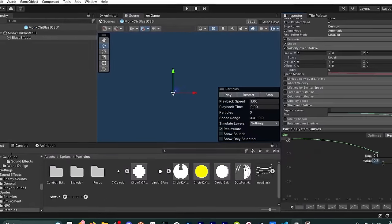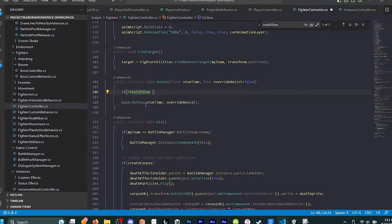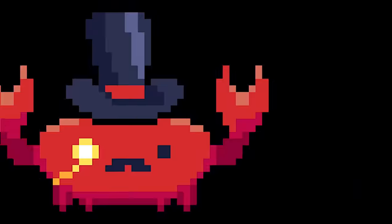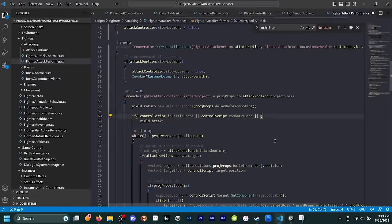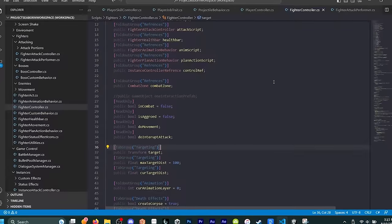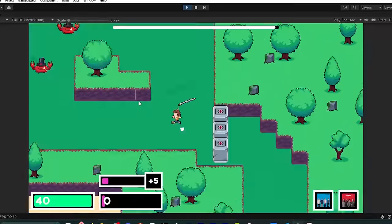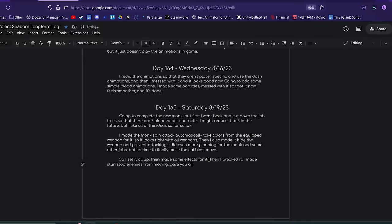The final thing I focused on for day 165 was status effects. I wanted to rework the system so I don't have to attach a bunch of extra custom effect objects for status effects. I continued on the status effect rework the next day and it went pretty well. I was able to fix some bugs related to status effects as well, such as enemies' targeting getting messed up by taking tick damage, and fighter status effect UI not going away when there are no stacks left.